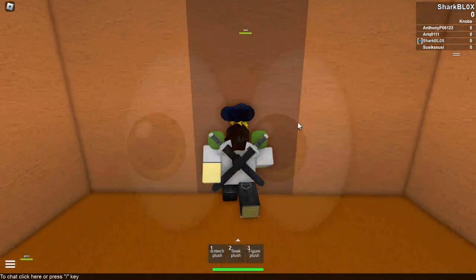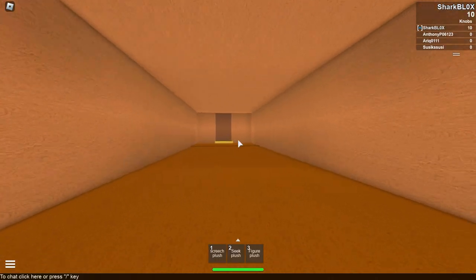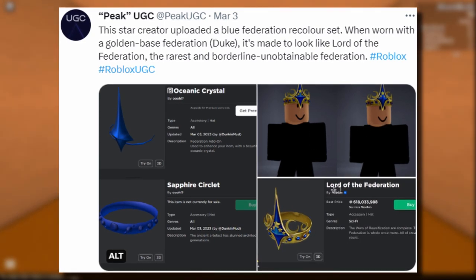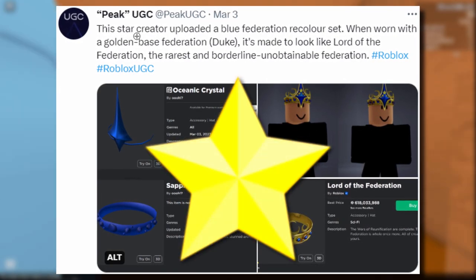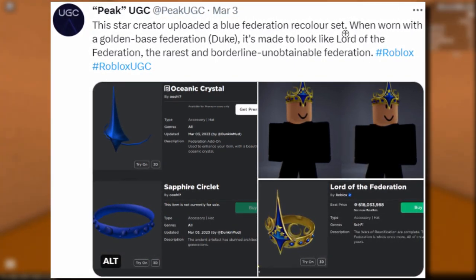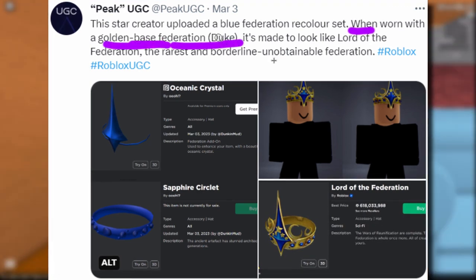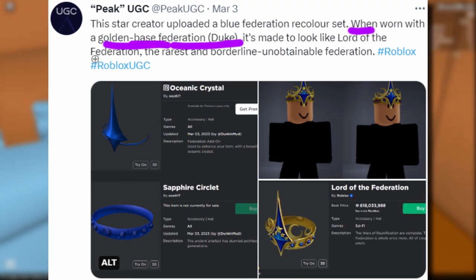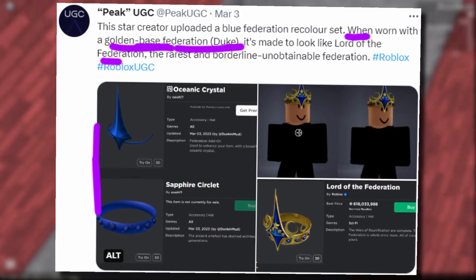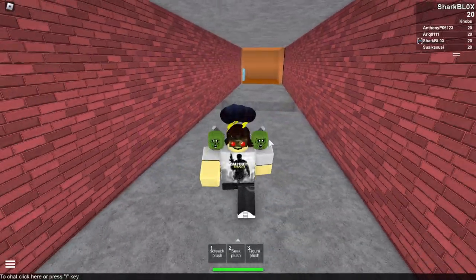The very first thing I want to show you guys is this: people are not only uploading multiple UGC items to make Dominuses, they're now making Federations as well. This guy here tried to make a Lord of the Federation. Star Creator uploaded a Blue Federation recolor set. You have to wear it with only the original ones like the Golden Base and the Duke, but it does make it look like the Lord. They combine these with Duke of the Federation and they really look identical.